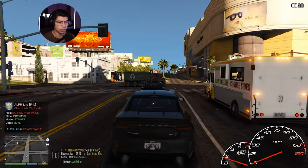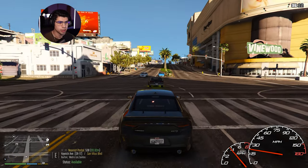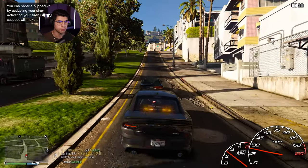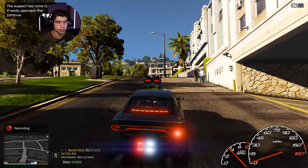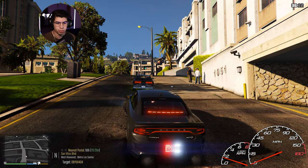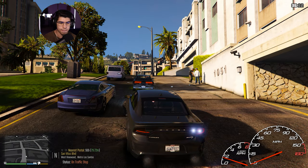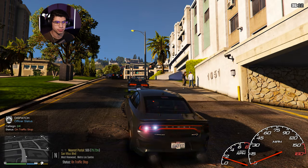We're going to have to pull this guy over — he's got a warrant. He just ran a red. All right, let's go ahead and light him up. I think we should be able to handle this ourselves. I'm not going to call for backup yet. Dispatch, show me on a traffic stop, northbound Sand Vitus Boulevard, postal 555. 10-4, copy that, 2-4-8-1. Approach with caution.